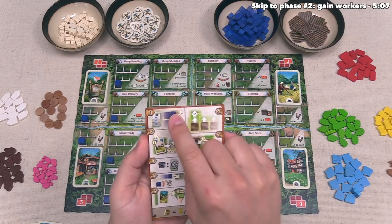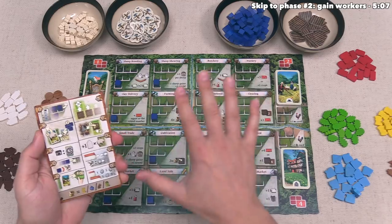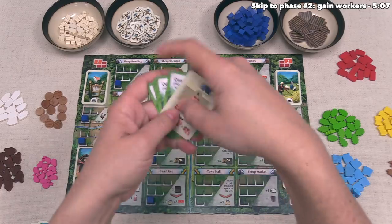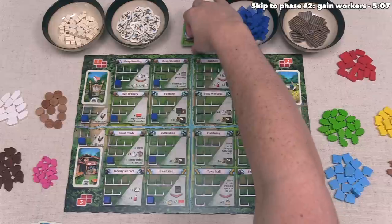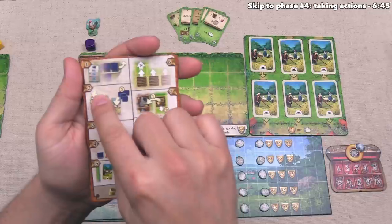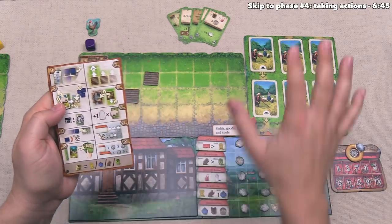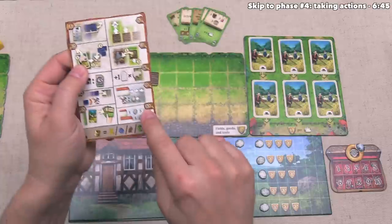Technically the first step of the first round is incorporated into the setup procedure. The final thing that happens with these cards is we remove this one and don't see it again, then put the rest over here for future rounds. Let's move on to the second phase of the round, where we gain new workers. There are three different steps to this phase; the first involves finding the next farmhouse card on our board and removing any sheep that are on top of it.